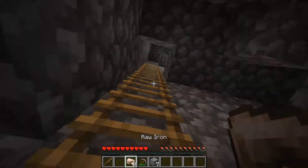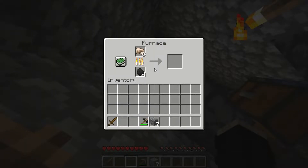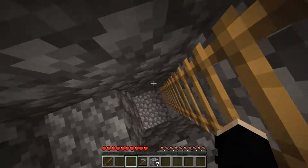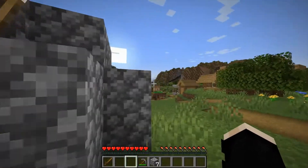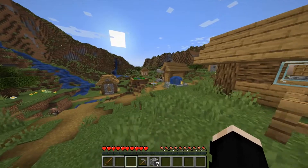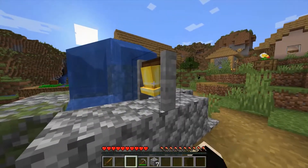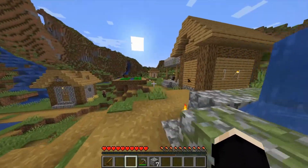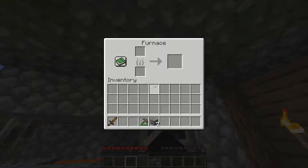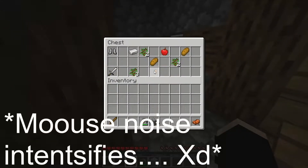Let's give a bit of a tour. I found a bit of an iron vein, so let's get that — we can split it up for maximum efficiency. I actually found a village. I always like settling next to these guys because it is kind of wholesome, especially with the new village layouts. Boom. And I think this one's got a smith. That's a win. Call that a net dub.